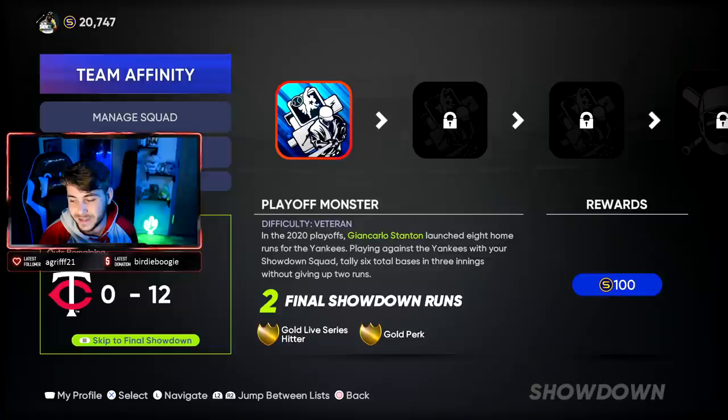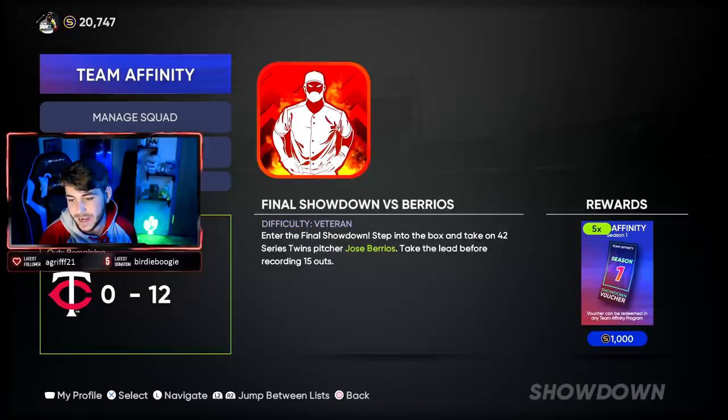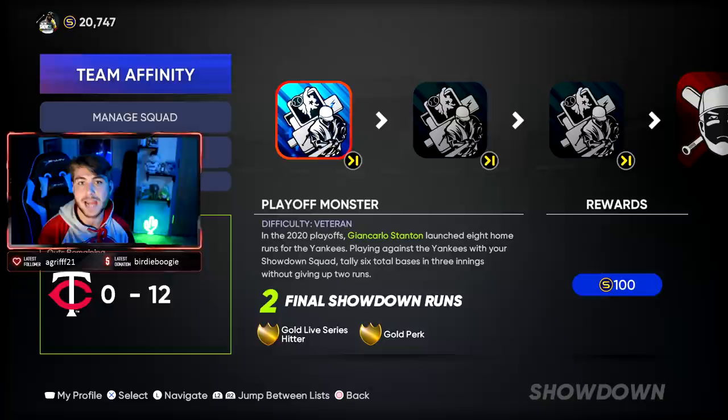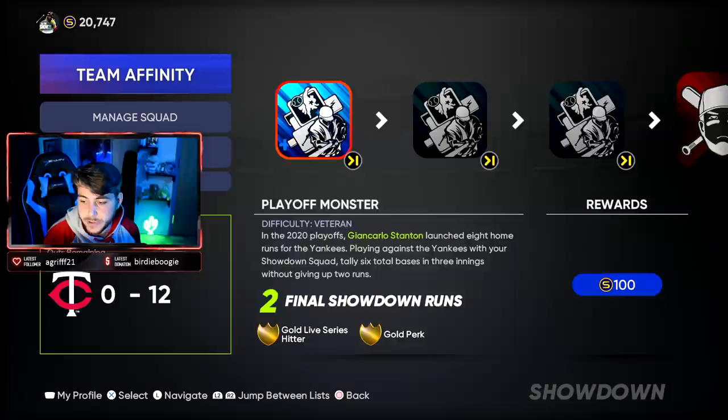What I do is play the first three to make it 6 to 12, and then skip to the final showdown — that's plenty enough for me. It is on veteran difficulty. Look at the final showdown right after drafting for corresponding picks that you're going to get after doing these moments, because you're going to be able to tell what handedness the pitcher is. So I'm facing the Twins — you're only facing Series 42 cards, so it's going to be against Jose Berrios, which is a favorable matchup. I would pick a lot more lefties or guys that have good splits versus right-handers.